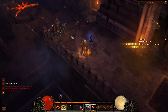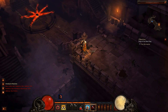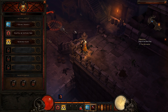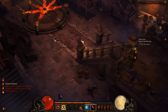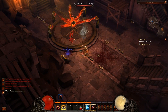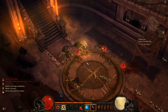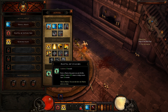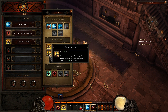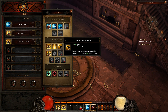My favorite way to play the monk is to use Deadly Reach — that's my favorite Spirit Generator. I don't really use any mantras right now since I've only got a couple unlocked, but normally around level 12 I'd use Mantra of Evasion. Lashing Tail Kick I don't really like. My favorite spell so far is Lethal Decoy, and Dashing Strike is pretty cool too, though it does cost spirit. The only problem with Lethal Decoy is it costs so much you don't want to use it all that much.